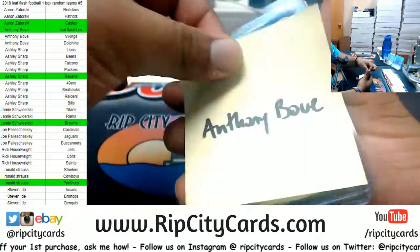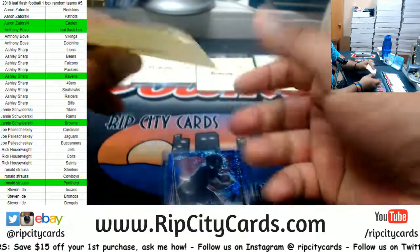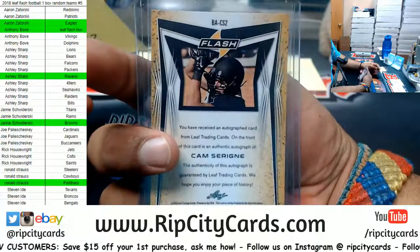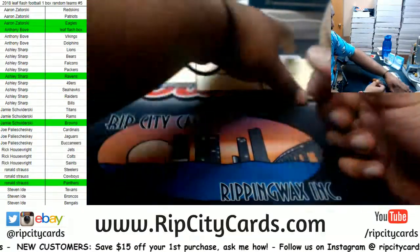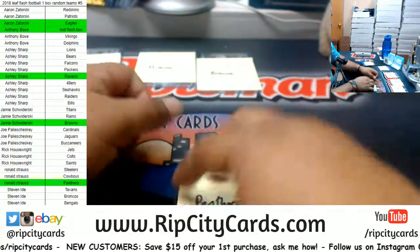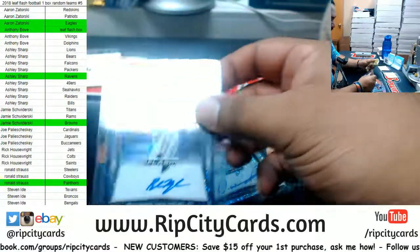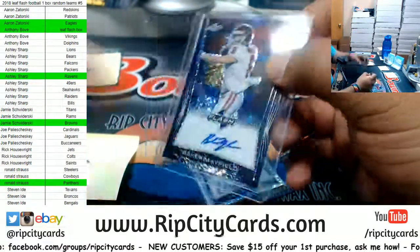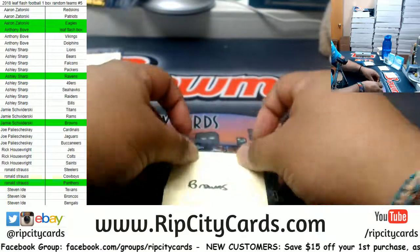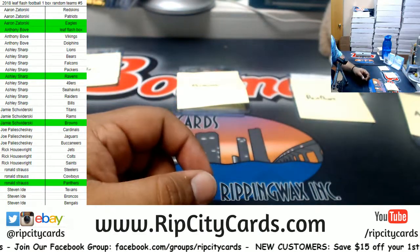Recap of the other stuff: going to the Ravens — Martez Carter, 1 of 25. For the Eagles — Cam Serrion. We had to random those two because they don't have a team. Going to the Panthers — Ian Thomas redemption. Going to the Browns — Denzel Ward and Baker Mayfield, numbered 47 of 50 — very, very nice! And that's going to be it for the break. Thank you very much, we'll get it out to you!